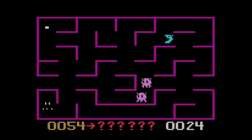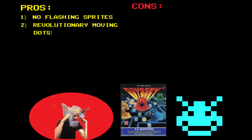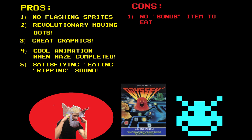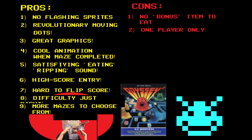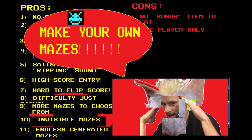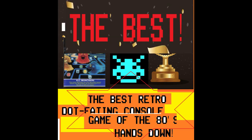I think pretty hands down — in summary: no flashing sprites, revolutionary moving dots, great graphics, cool animation when the maze is done, satisfying ripping sound, high score entry, hard to flip the score, difficulty just right, more mazes to choose from, invisible mazes, endless generated mazes, and you can make your own mazes. And the winner for the best retro dot-eating console game of the 80s is KC Munchkin — hands down.